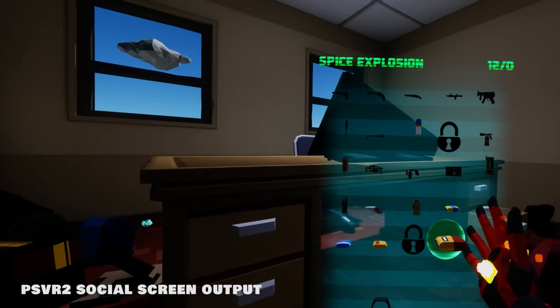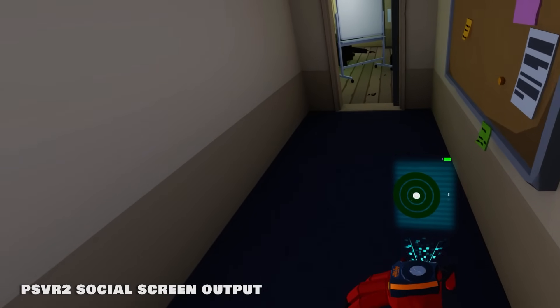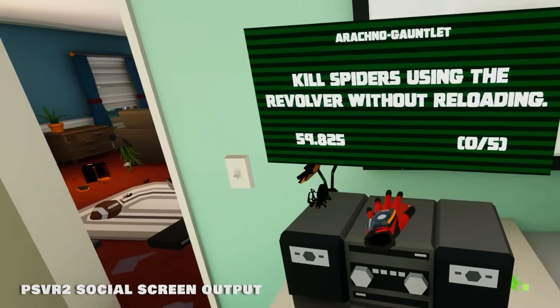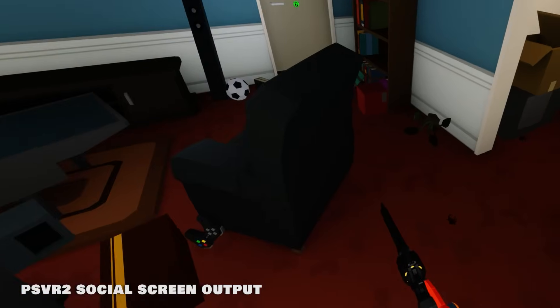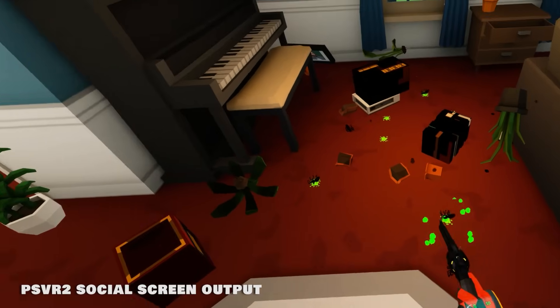There are 25 items to unlock, along with batteries to find that let you upgrade the arachnid radar in your right hand. There are generic spiders, some that fire webs at you, and even some that explode. But the interesting thing is that you can't die or even get injured — there's no health bar and no damage to incur, meaning that if you're not scared of spiders, there's no real threat and the whole game feels kind of dull.